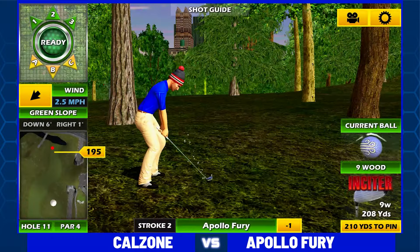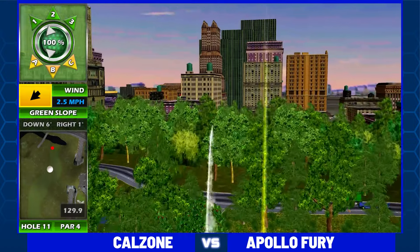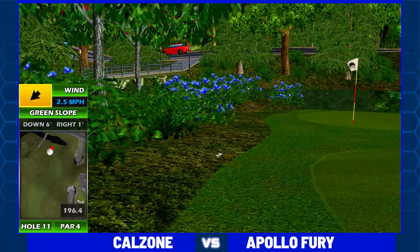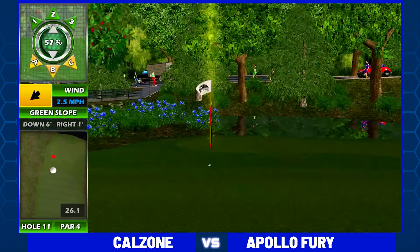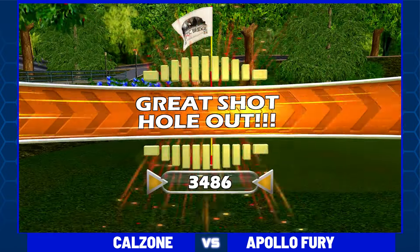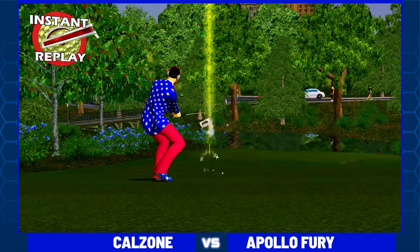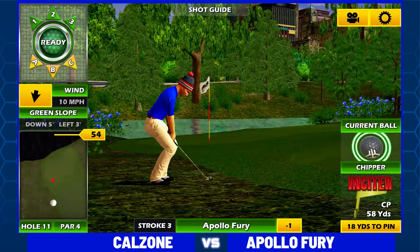What kind of lie does he have? That's actually not bad. Nine wood slurved. Does this come back? It does not, and he will have that chip from the rough. That is to save birdie. Here is an eagle chip from Calzone on the way — count it! Matthew Calderon — that is an early at least one stroke lead from the former World Championship qualifier Matt Calderon.